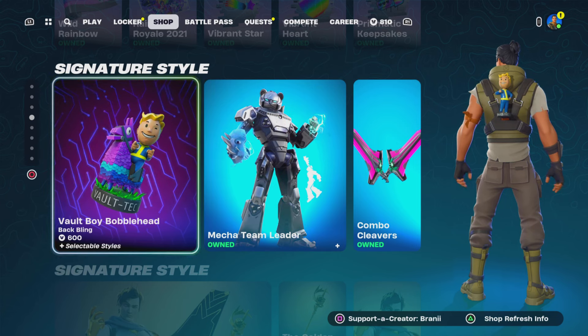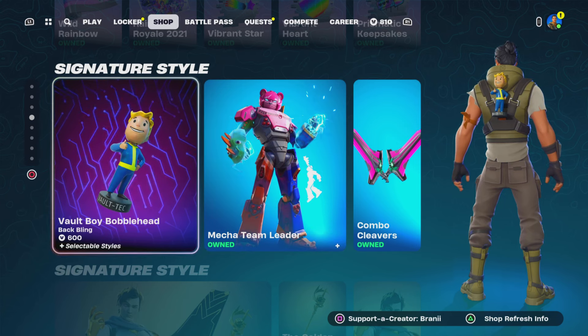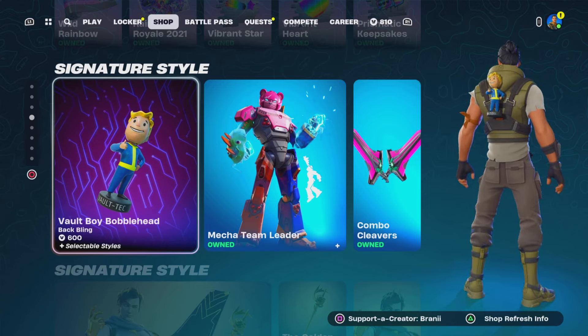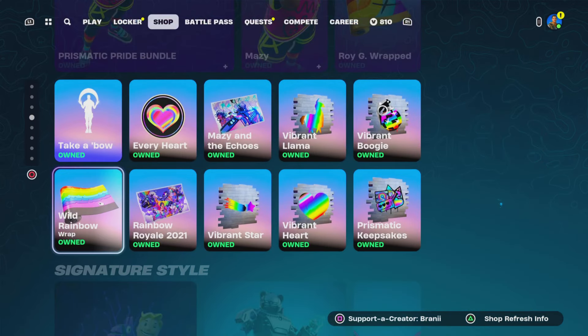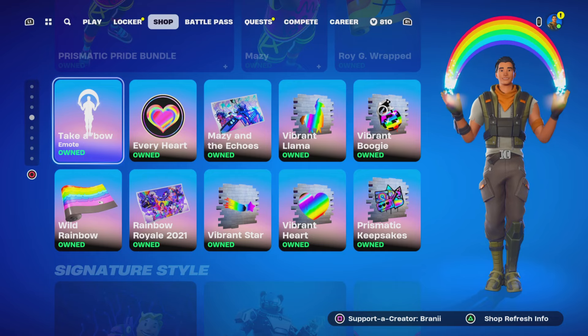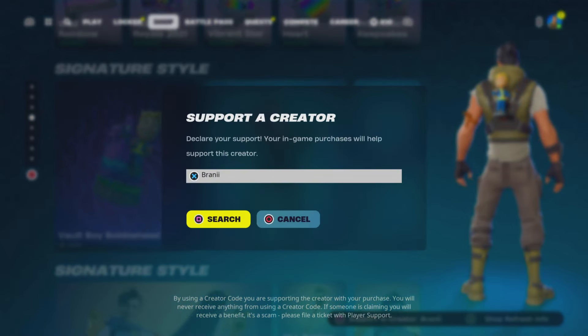Welcome back to another Fortnite video on this channel. Real quickly before we get started — if you guys are gonna purchase anything new from today's Fortnite item shop, any other games through the Epic Games Store, or the Chapter 5 Season 3 Battle Pass and you'd like to support me, consider using supporter creator code Brandy with two I's, as I am an Epic Partner with Fortnite. Shout out to all the amazing supporters that have been using my code.